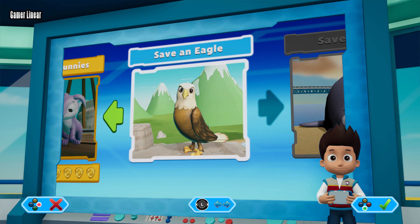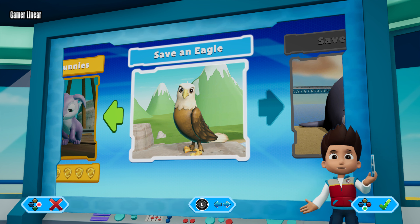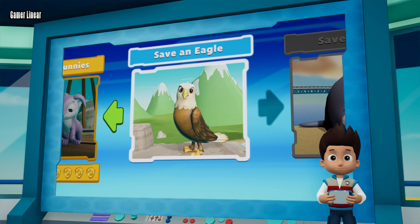We've got a new mission: save an eagle! Use the left stick to move between missions, and Paw Patrol to the lookout.